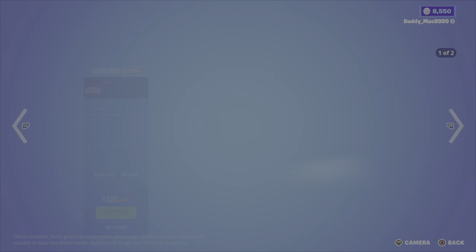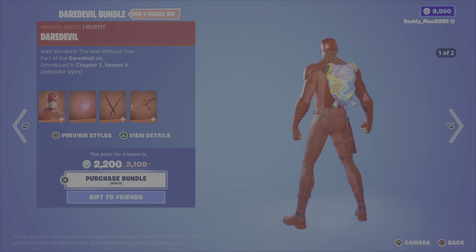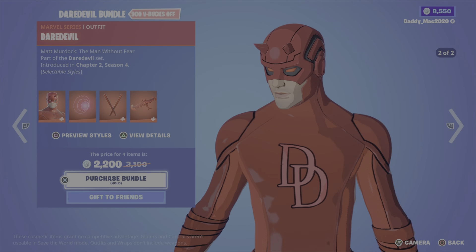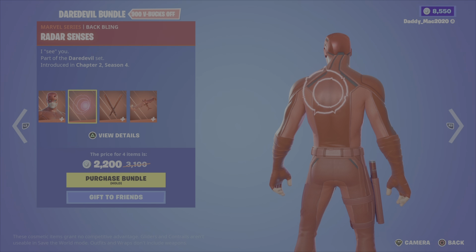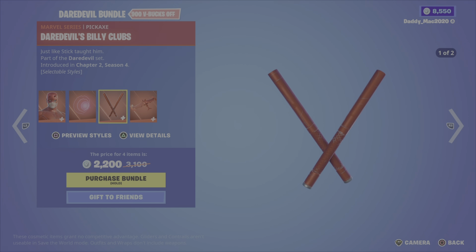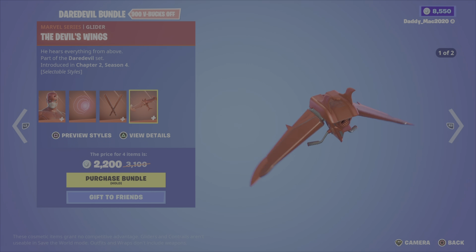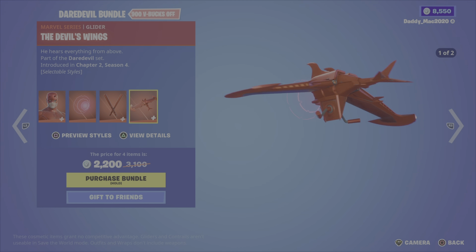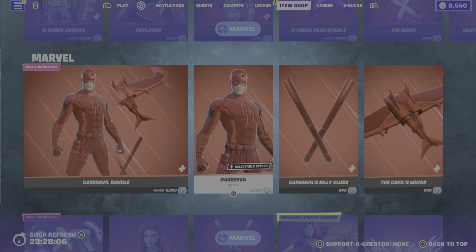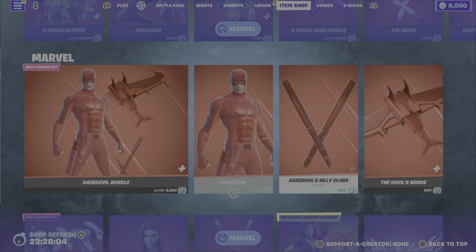Next up, the Daredevil bundle. Daredevil was introduced in Chapter 2 Season 4 — it's got two different outfit styles. You also get the Radar Senses back bling, the Daredevil's Billy Club pickaxe with two different styles, and the Devil's Wings glider also with two styles. 2,200 V-Bucks for the bundle, otherwise you can get the outfit with the back bling, the pickaxe, or the glider on their own.